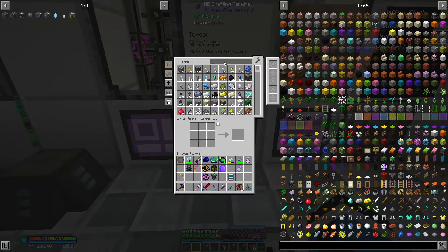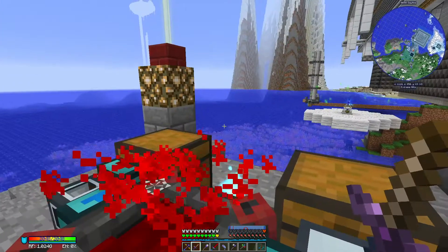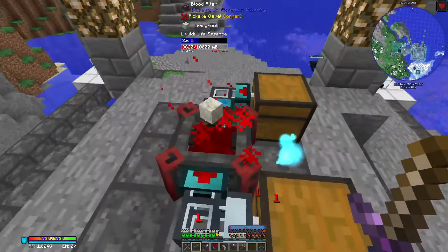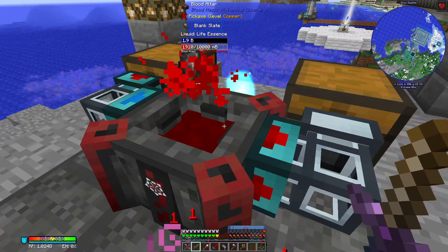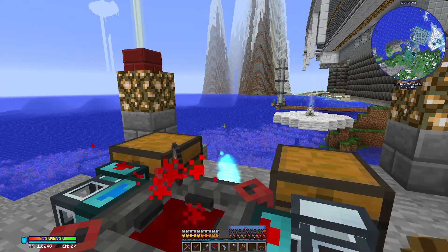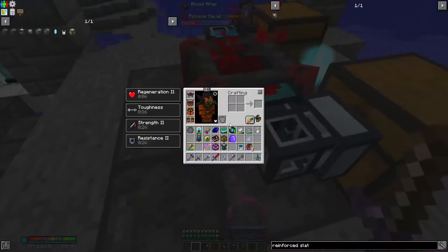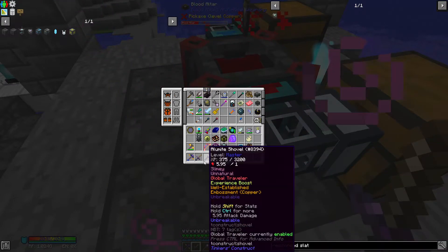That's gonna take a little bit of time. I just thought of this — what happens if I use my sacrificial dagger while I'm wearing the draconic armor? Oh, it still takes health. How very clever of it. It still takes health when I'm wearing draconic armor — I was expecting my armor to take the damage, not me. He thought of that — you can't get around it.